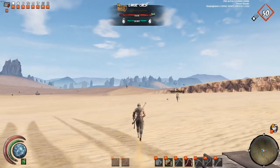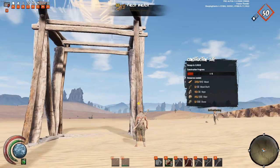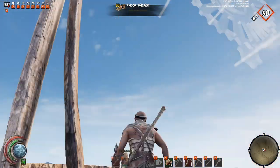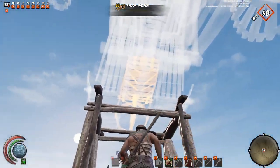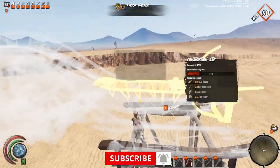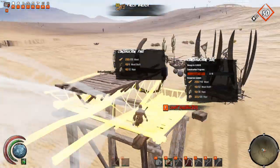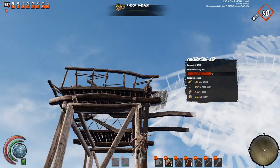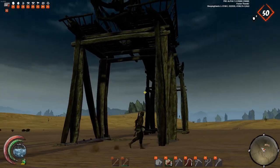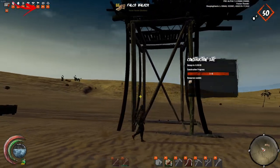To build your walker, simply take all of the quality resources in your inventory and start building your walker by placing each part down with quality resources. Take note: all of the quality resources will be combined and all the averages of the resources will be evened out. So even if you use quality zero wood, it will be calculated into the average of the walker's quality level.